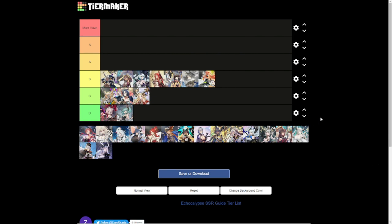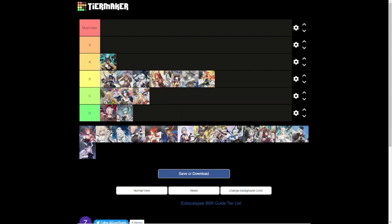Moving on to Tier A. Starting with Horus: she provides armor break, high damage to a single row — front and back — plus additional damage if armor is already broken, and she's immune to rage reduction. Horus can be part of your mainstay team; she has good utility alongside high damage.